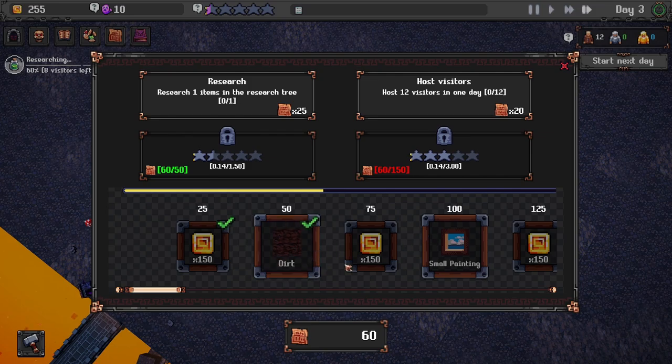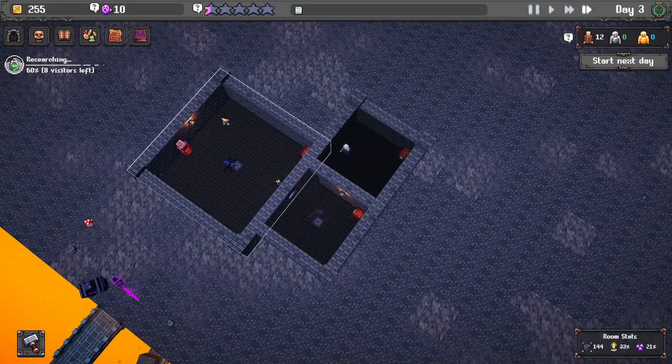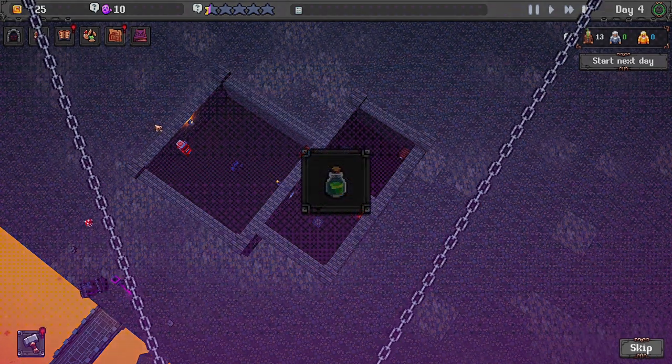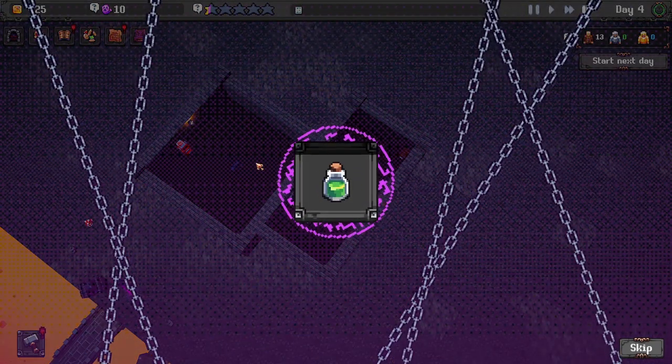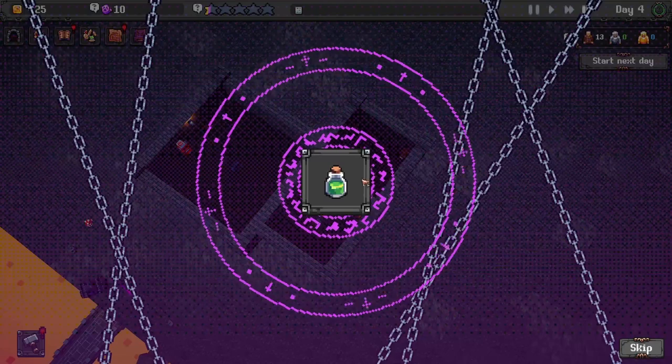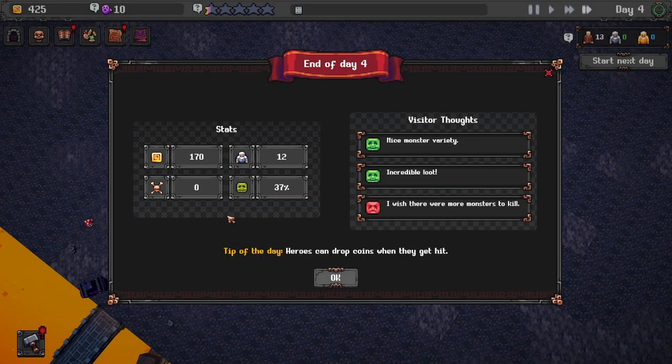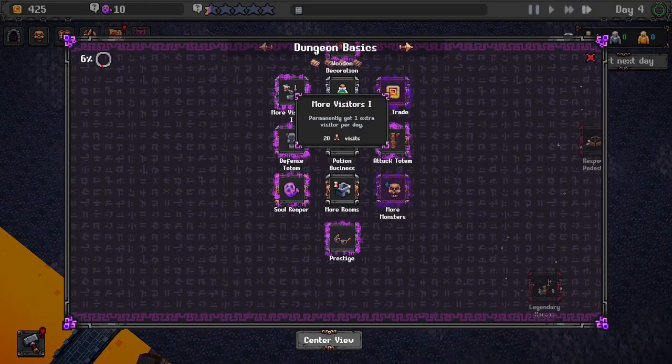We'll do some collectibles - got a dirt flooring. Let's do another day. We're not doing too bad - making around 100 and some bucks a day. We did get a new research complete - the energy potions. We're making 170 bucks, that's not bad.